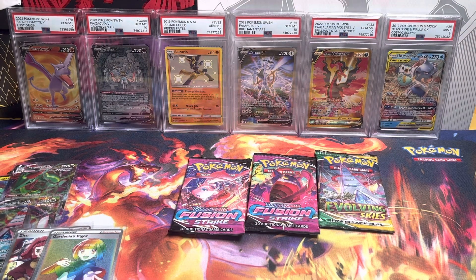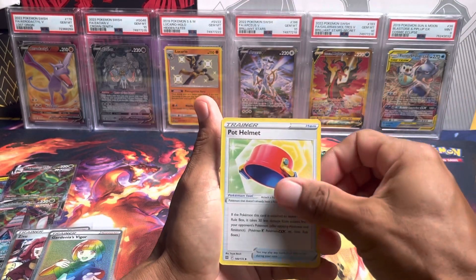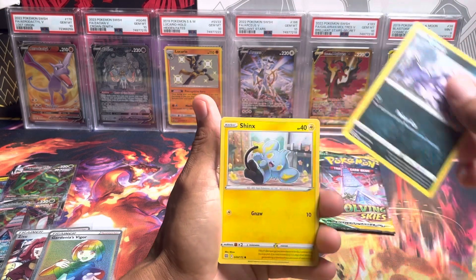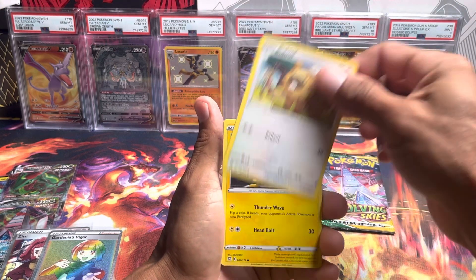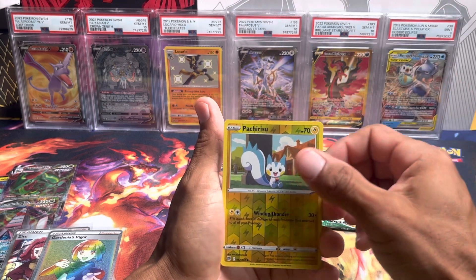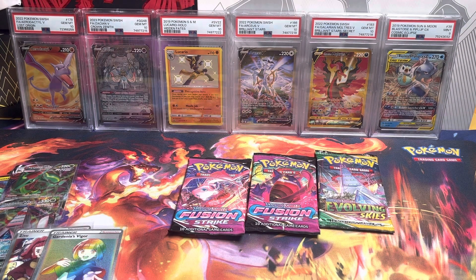Here we go — three more packs after this one. From Brilliant Stars: Helmet, Executor, Friends in Galar, Shinx, Braviary, Electabuzz, Pachirisu, Pachirisu again, and a Breloom — not holo. No hits from Brilliant Stars.